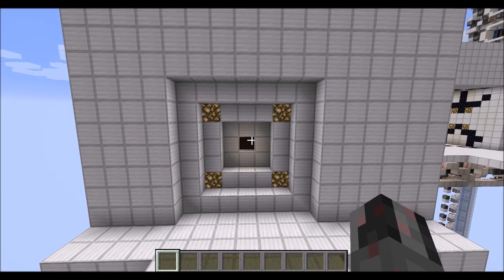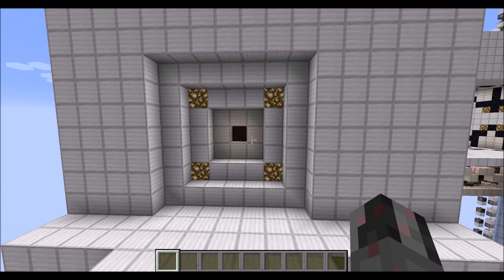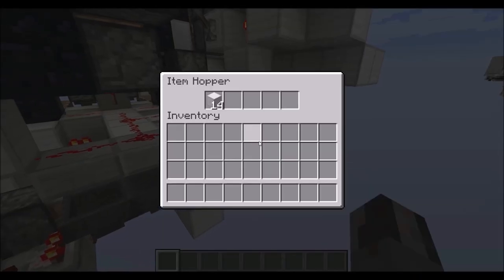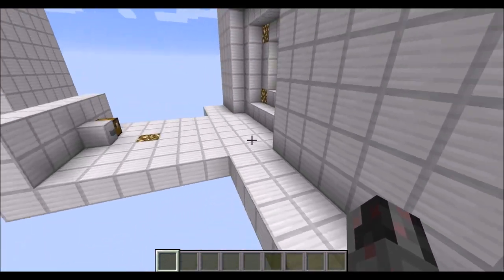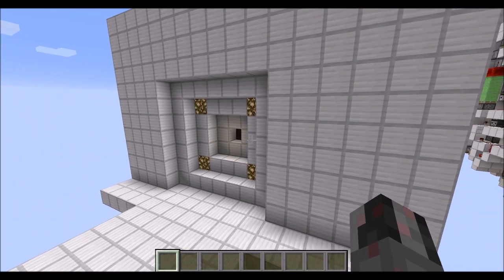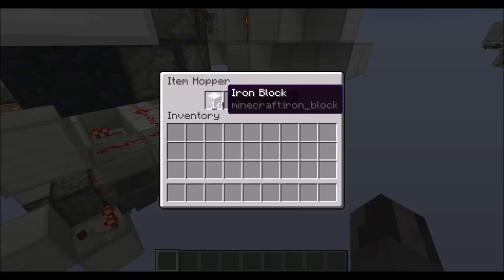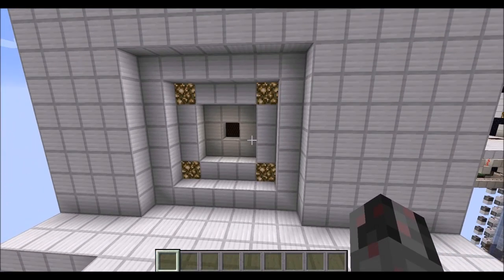This door is completely spam-proofed by the way, so there's no danger of accidentally destroying the door. How long it stays open can be easily adjusted through the amount of items inside those hoppers on the side. Five items would mean that the door closes immediately after it has opened completely, and any additional item means an additional four ticks, or four tenths of a second, of delay. And that's pretty much how the door works.